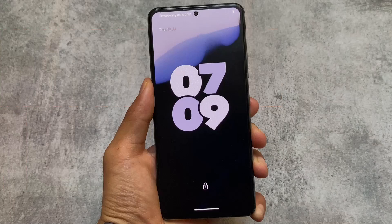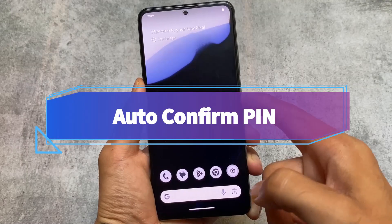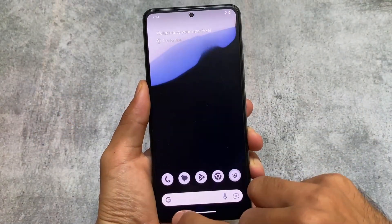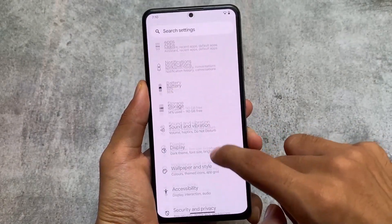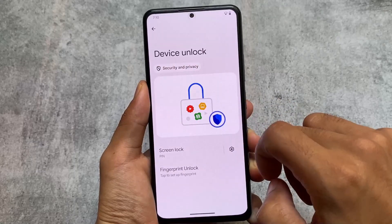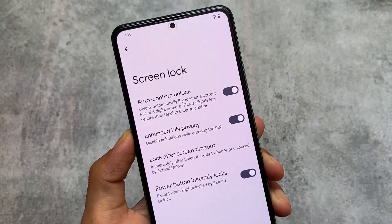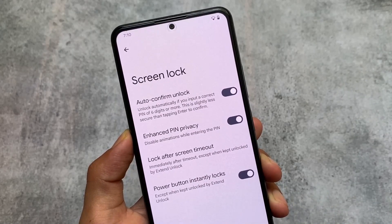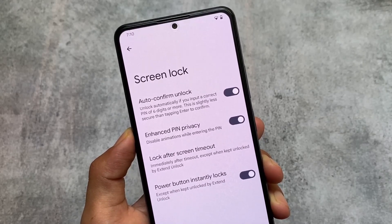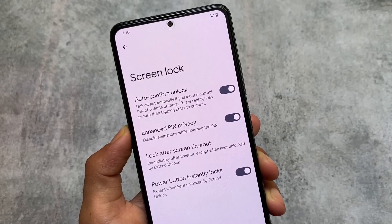Another major change is the auto confirm PIN lock. If you're using a PIN screen lock, whenever you enter the correct PIN it will automatically confirm. Go to Security and Privacy, then Device Unlock, then Screen Lock — there you'll find the auto confirm unlock option. One disadvantage is that it currently requires a six-digit PIN; if you're using a four-digit PIN, this feature will not work.